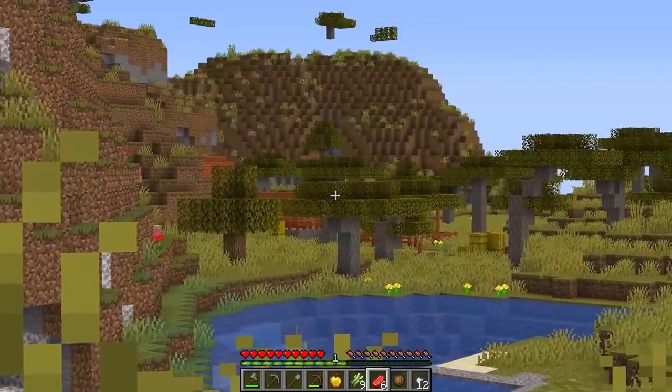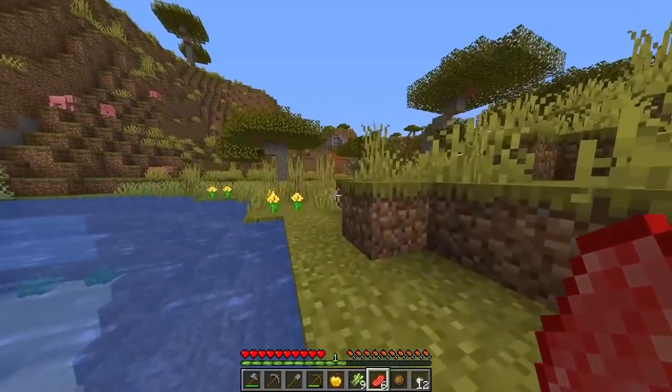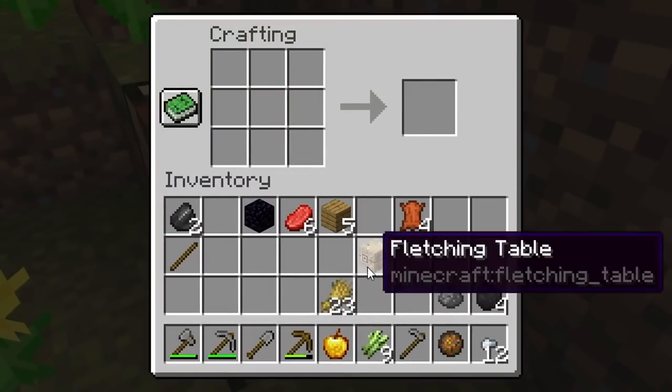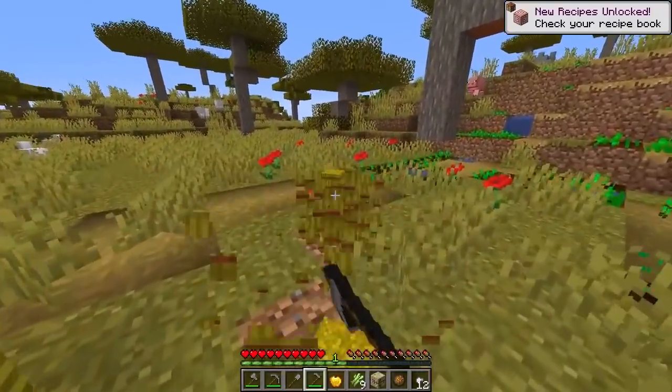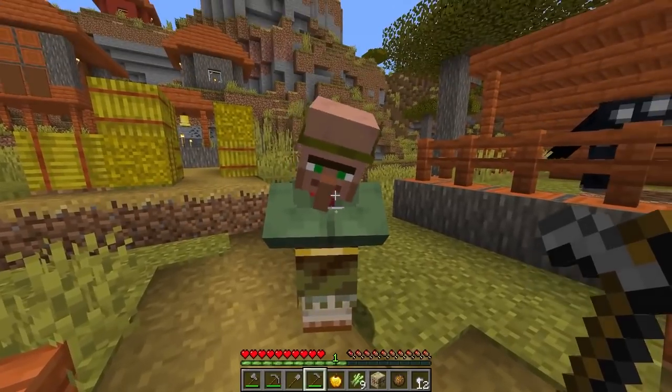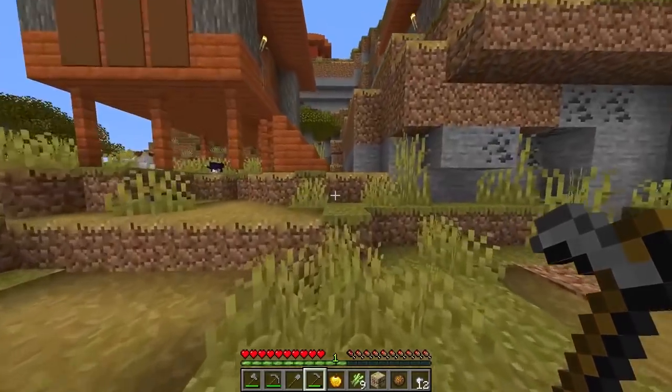And another village! Yes! That's actually a dream come true. Now we're going to have plenty of food. Let's make our fletching table as well. Boom. And so much food that I just don't have to worry. Oh, hello. Do you trade? You are useless. Right, iron golem — I don't need you right now, but I'll come back. I just need to find one villager. You're a baby, you're useless.